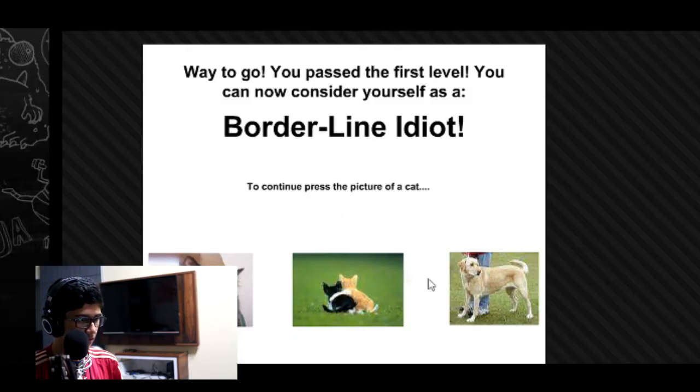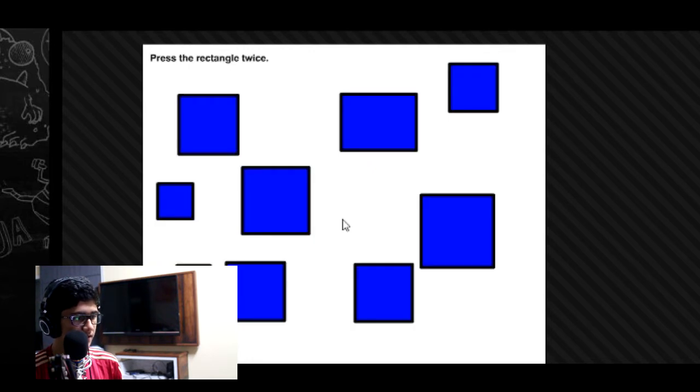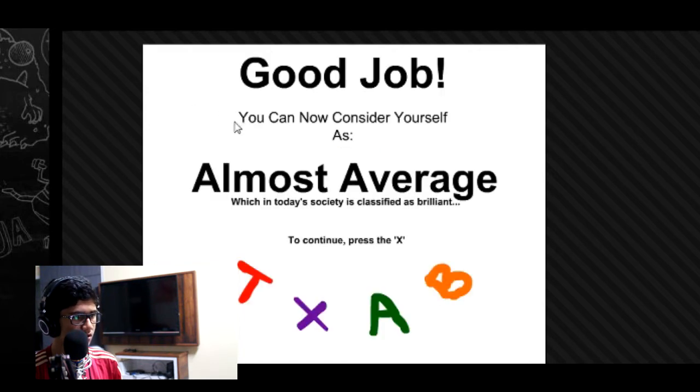It's this one — once and then twice. So once, one, two. Press the rectangle twice — just once, then twice. Don't press the red button. What do I press? Okay.